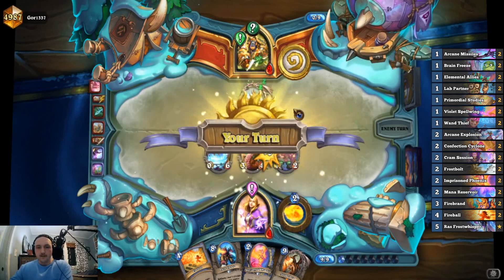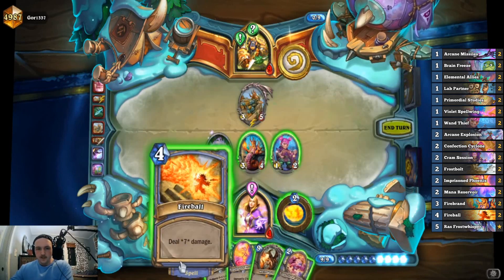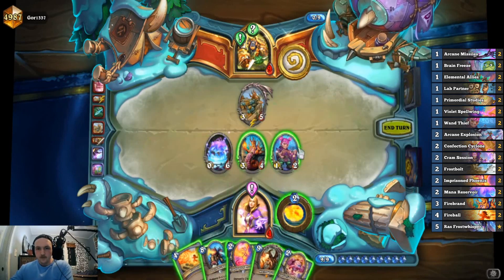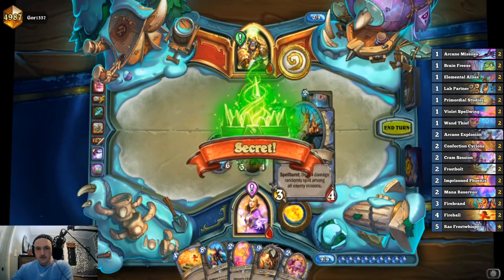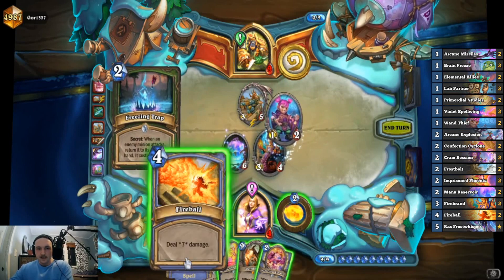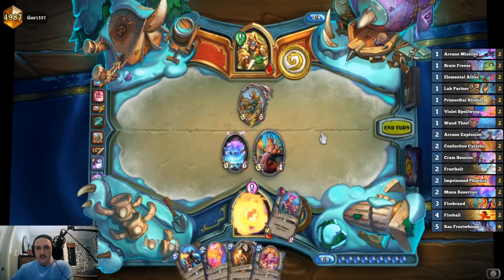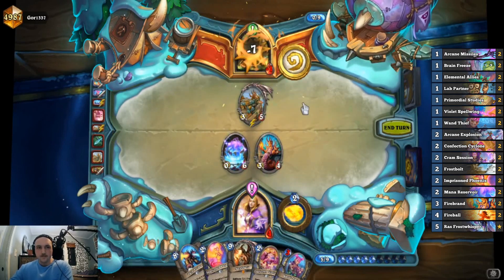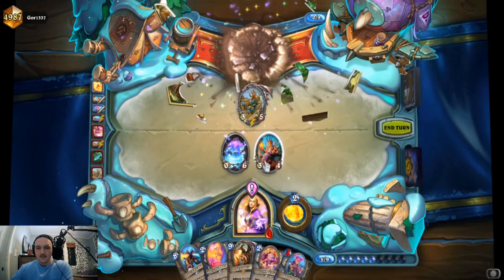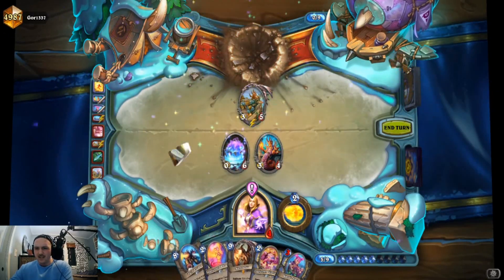The Toxic Reinforcements and Pressure Plate kind of led me to that conclusion. We are at four health — Fireball is dealing seven. I'm going to send the Wand Maker in first just in case it was Explosive Trap. Freezing Trap — that's fine. And that's the Fireball. Got him! That was smooth, I like that a lot.